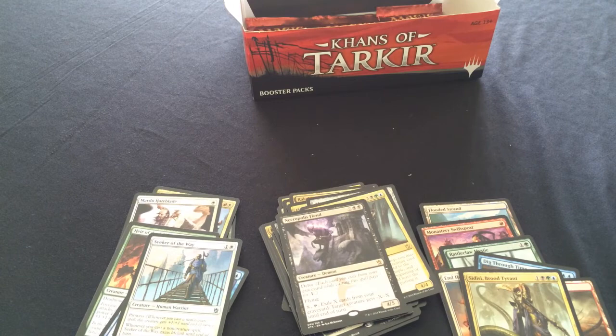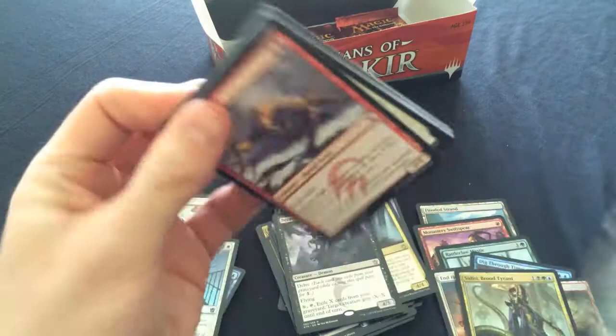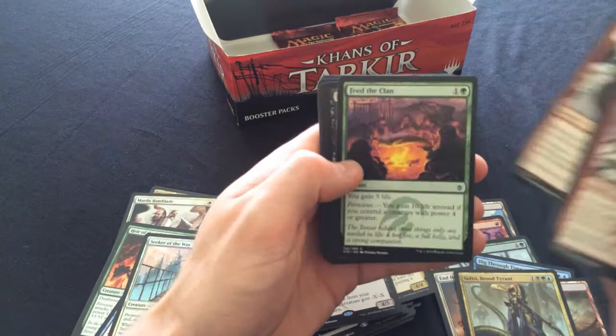Last three packs - let's make them count! We want some fetches, we want a planeswalker, preferably a Sorin or Sarkhan.